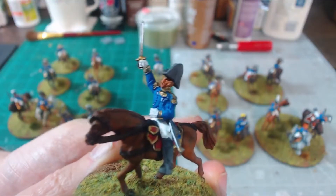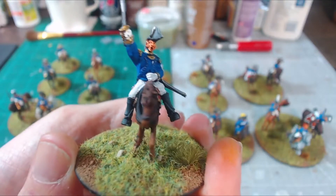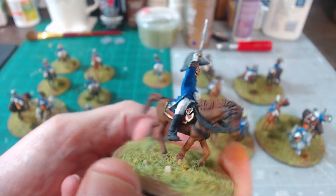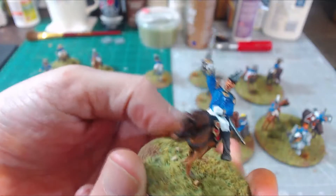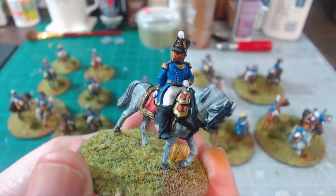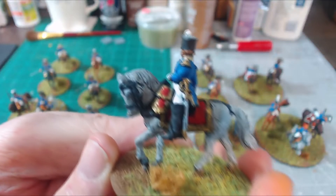Bauduin — now this guy, I think he's a Warlord horse and model. You notice how he's a little bit thinner than all the Perry models; this guy seems super skinny and his horse is super small. I would almost say this guy is 25mm scale. And Soye — Soye sauce! Yeah, looking pretty good; got a sword still in the sheath and all that.